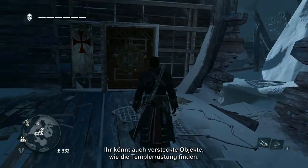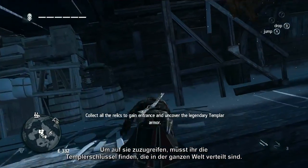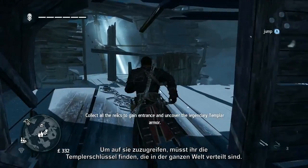You can also find hidden items, like the Templar armor. In order to access it, you'll have to collect Templar keys hidden throughout the game world.